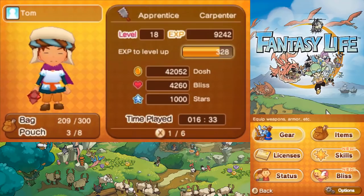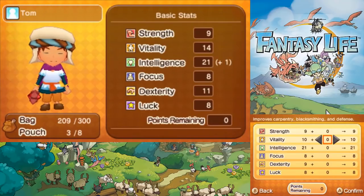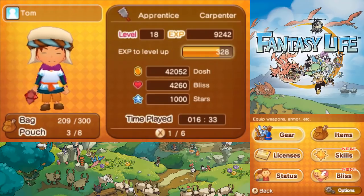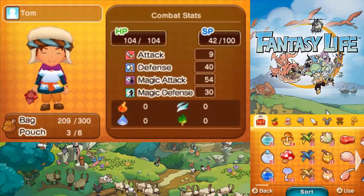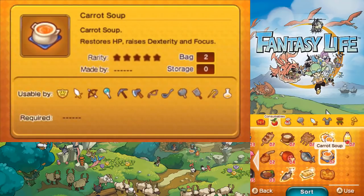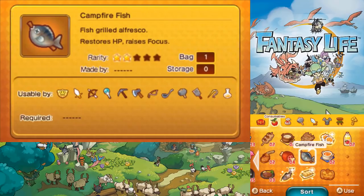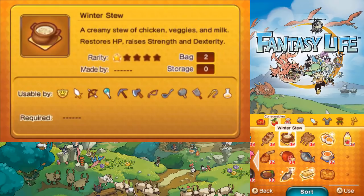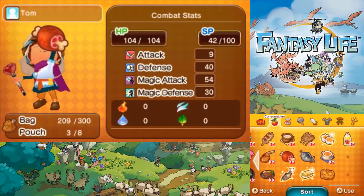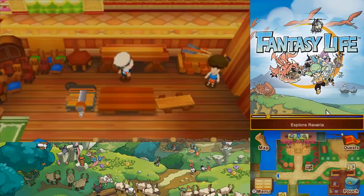Actually, do I have any food that will boost my... what does this use again? Strength? Yeah, strength. Do I have any strength boosting foods? I have a lot of food — dexterity and focus. Luck might actually be a good one to raise. Oh, I do — I have winter stew. Strength and luck will help me get a great quality one. Let's try this again.